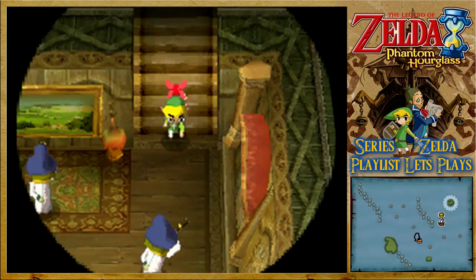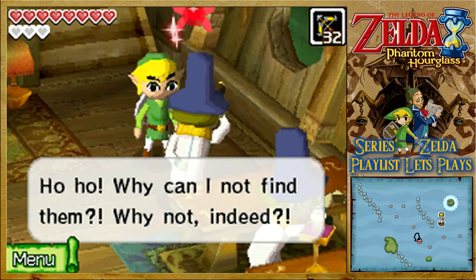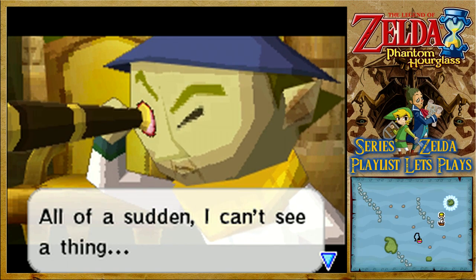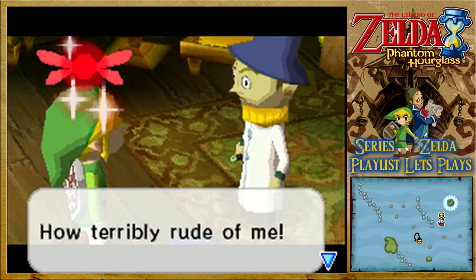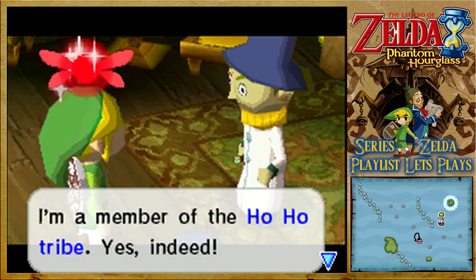Let's board this ship and find out what's going on. Who are you guys? Why can I not find them? Why not indeed? All of a sudden, I can't see a thing. You're looking at my face at close range — how terribly rude of me! I'm a member of the Ho-Ho tribe! Yes, indeed. Oh, so that's why you say it. I came from the country of Way Away, across the ocean, looking for treasure.